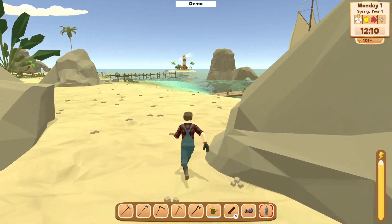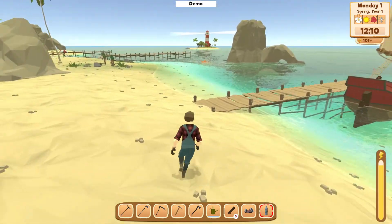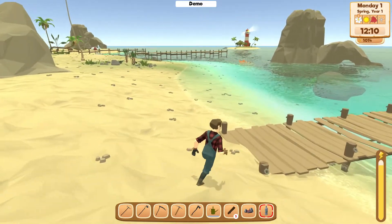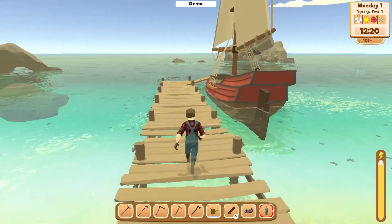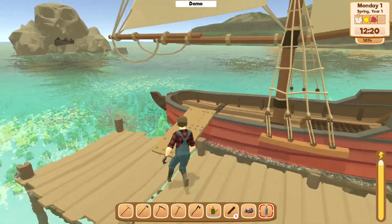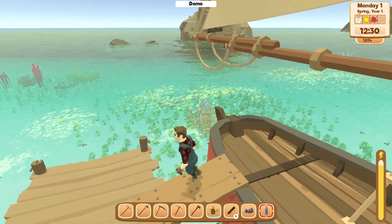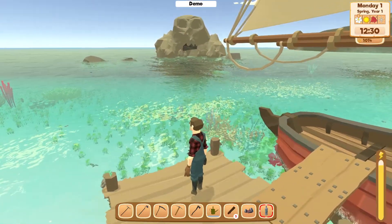It wouldn't let me jump to start with. So the lighthouse there, with the boat there, it looks like a cave of some sort maybe. We've got to get over to the fishing place before they close, and they close at 1,500. It's 1,200 right now, so we're probably going to need to go pretty quick. But yeah, there's a boat there. I don't know what you can do with a boat.